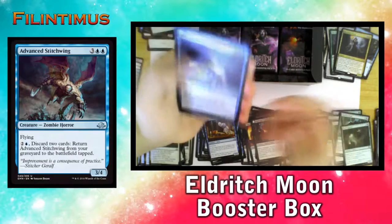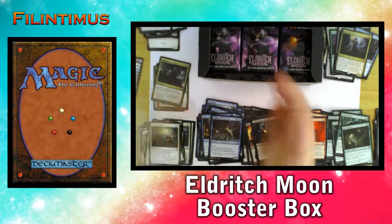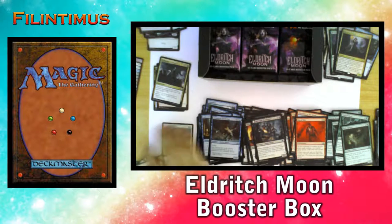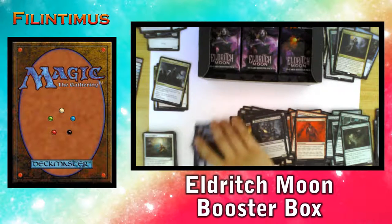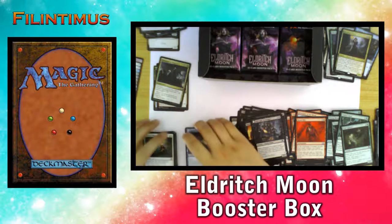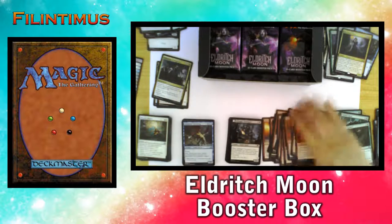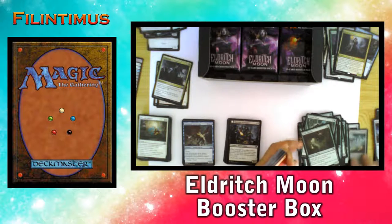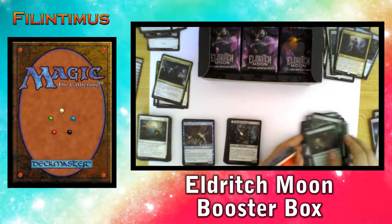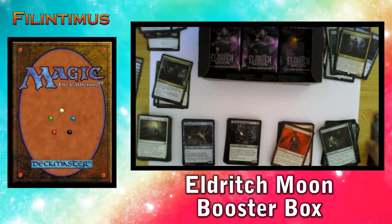We have a Foil Advanced Stitchwing and we have a Liliana Emblem. Let me fix my pile so it can be better organized. We still haven't got the mythics — we want the mythics.